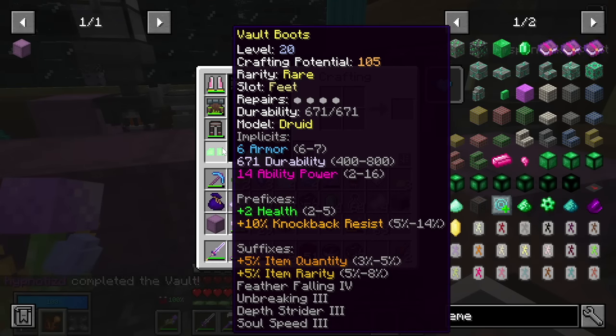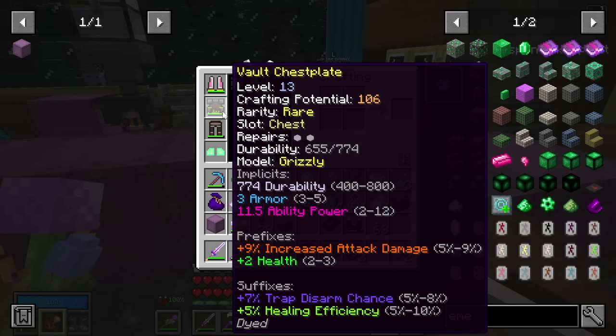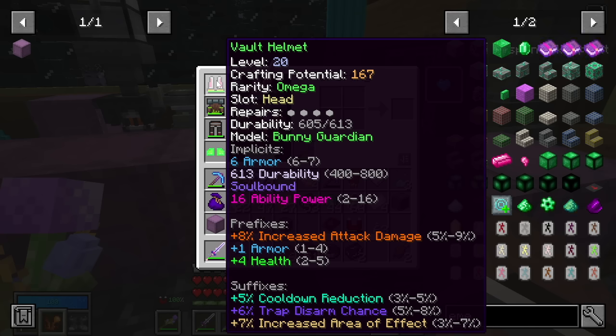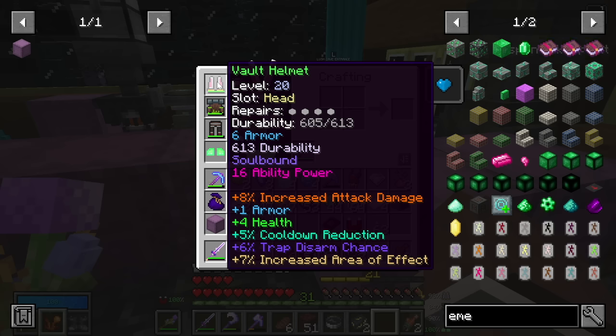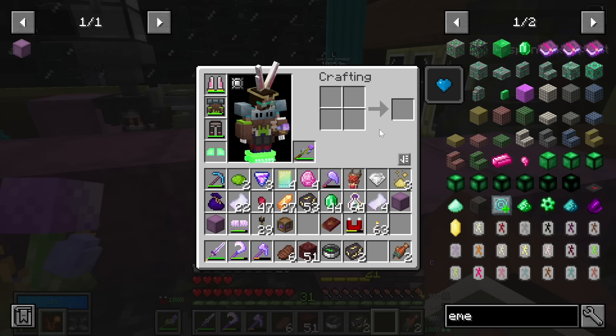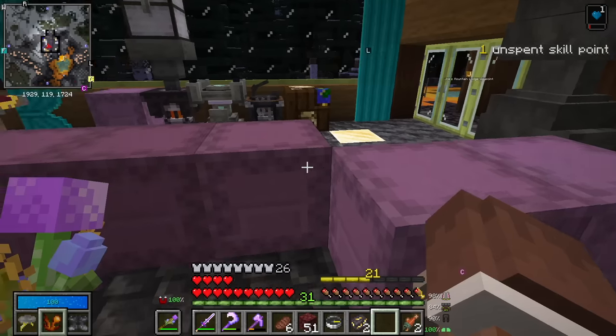Are these the same set? That's a grizzly and a squire. So what do we have here? Guardian, bunny guardian, omega thing. These look great because they have additional armor, ability power, health, increased attack damage, cooldown reduction, trap disarm chance. Increased area of effect is going to be huge with our area of effect spells. This is very nice. Let's go ahead and get organized a little bit. We are going to throw the extra magic silk, dream stone, relic booster pack in storage.